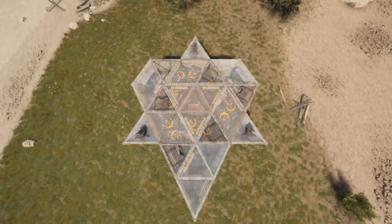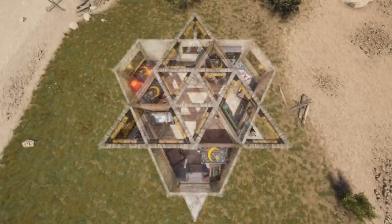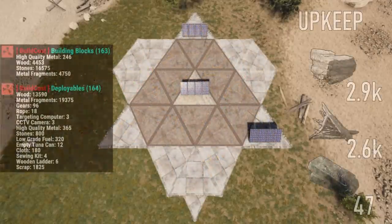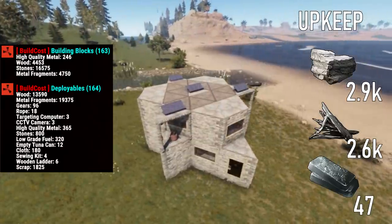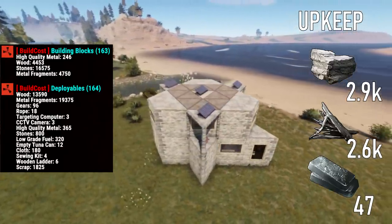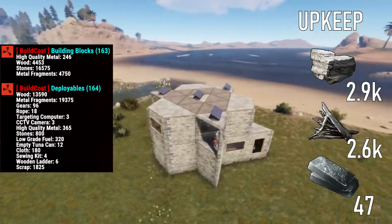Thanks to the separation of the main loot rooms, a full raid is even more expensive. I have not managed to break into all three main loot rooms for less than 40 rockets. In its basic configuration, the base costs about 17k stone, 5k metal frags, and 250 high qual, which is perfectly achievable for a duo or trio.